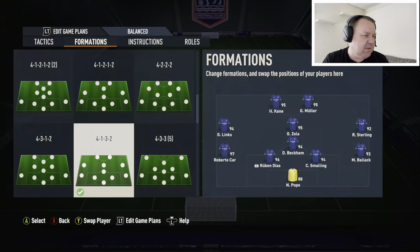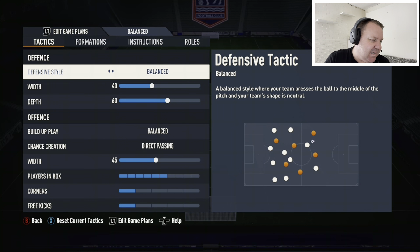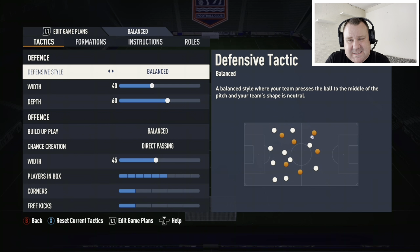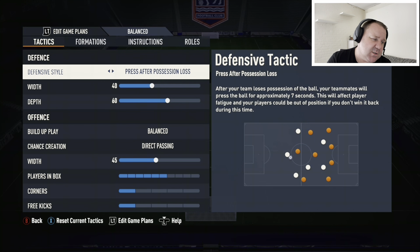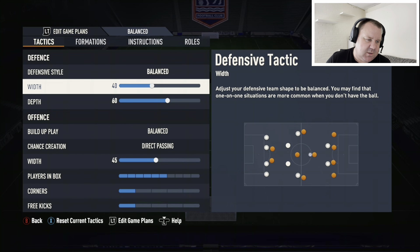I say this a lot, particularly in my coaching sessions — there isn't a lot between many different formations. This is very similar to the 4-1-2-1-2, it really is. Defensive style: balanced. Defensive width: 40. Defensive depth: 60. I like to have defensive style on balanced. If you are struggling, maybe go for a press after possession loss or pressure on a heavy touch, but it will drag your players out of position, and you are better off if you can do it yourself. Defensive width — keep ourselves nice and narrow, and this formation is absolutely no different.